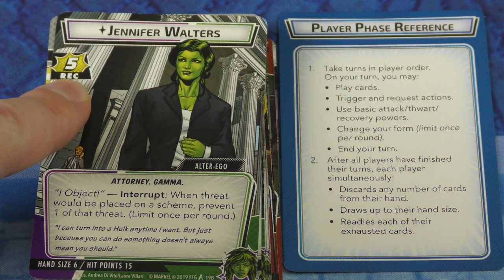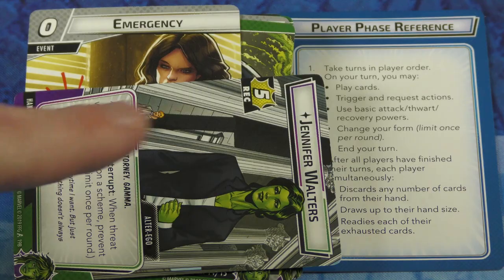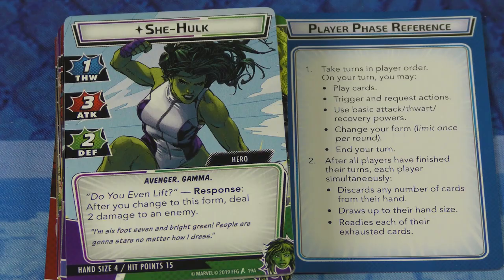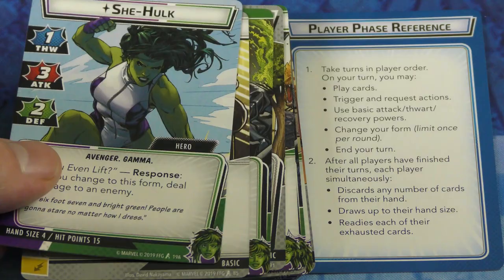When heroes are in alter ego mode, they can recover health — using those icons on the left, you tap them and recover that much health. On the hero side, you have the ability to thwart, attack, and defend. Defend you do when the villain attacks you, not on your turn. If I want to thwart the scheme and take some threat off a card, or attack the villain or a minion directly, I'll tap that and do that much damage or thwart.